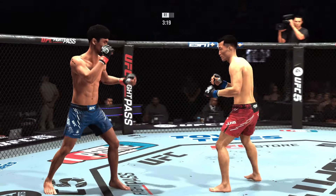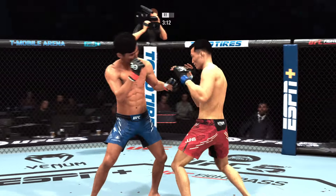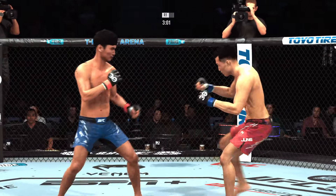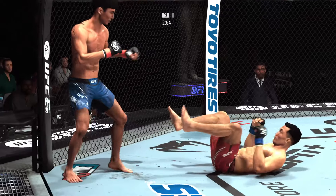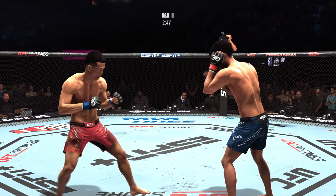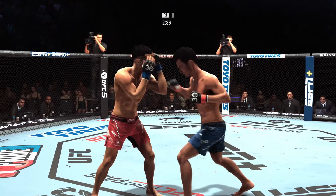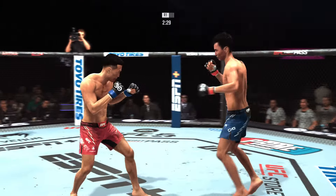That body shot hurt him. Slips the shot. Looking to land the right hand — he misses. Just over three minutes to go, round one. Nice slip to avoid the left. Stuffs the takedown, no problem. At this point, he is really timing things out well. Looks like he'll try to set up another combination of counter strikes, bait his opponent in and use that over-aggressiveness against him. Huge strike lands there, and somehow his opponent's chin held up — you do not want to be on the receiving end of those strikes.